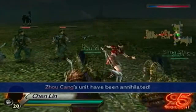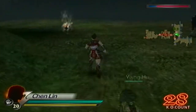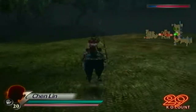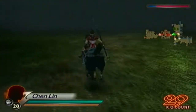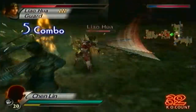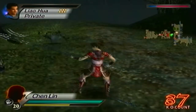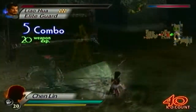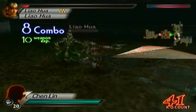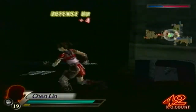Now go for Liao Hua. You're not timed, so you don't need to rush, but you need to make sure you don't allow Guan Yu to retreat. Jie Qian is down, so we'll go for Liao Hua next — he's right here. He's almost down, and there we go. Now Guan Ping.